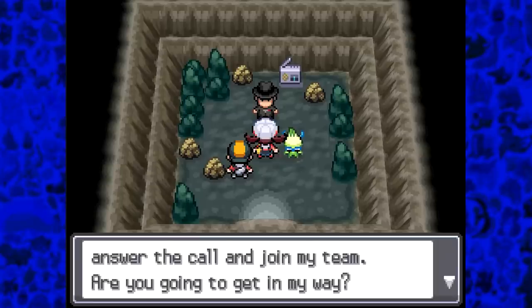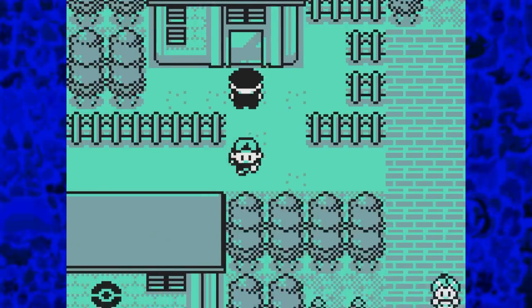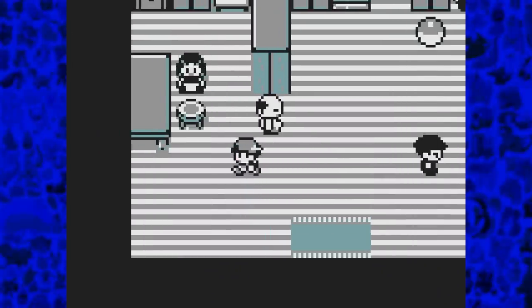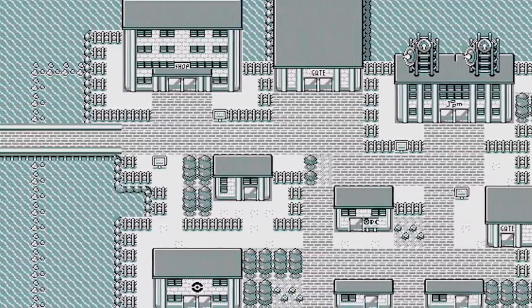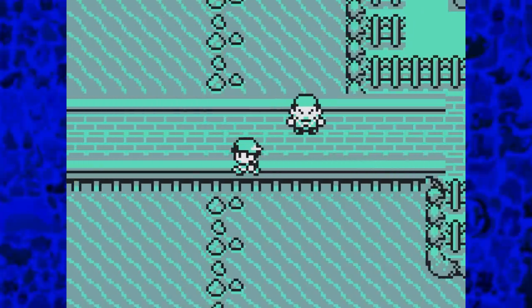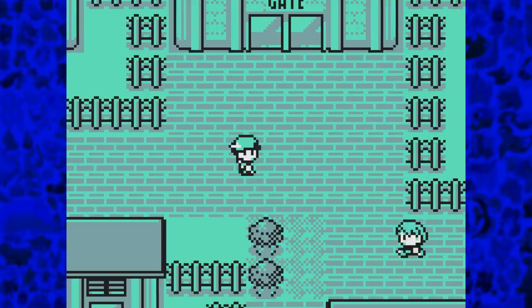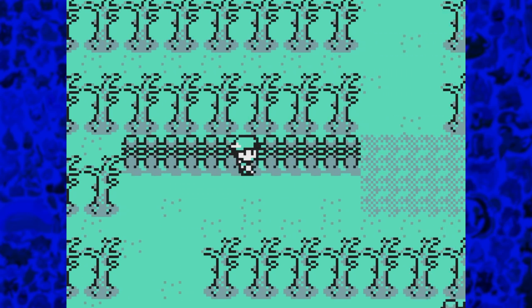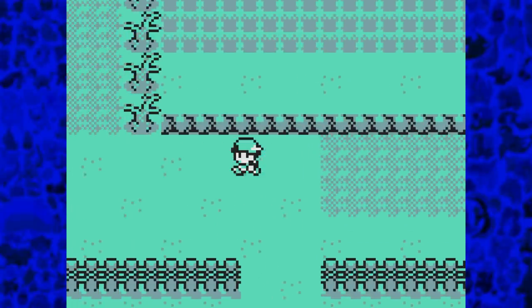That idea was later revived in the remakes where Giovanni tries to go back to Team Rocket. It seems Team Rocket also took over the whole city and are blocking one particular house. Forcing my way in, it looks like a normal house — maybe the mayor's residence. There are two exits: one leading up and one going further left. Trying to go left leads to a dead end, and it seems we were supposed to talk to the sailor to warp, but that function wasn't programmed in yet. So we head north through a rather simple route full of dead-looking trees.